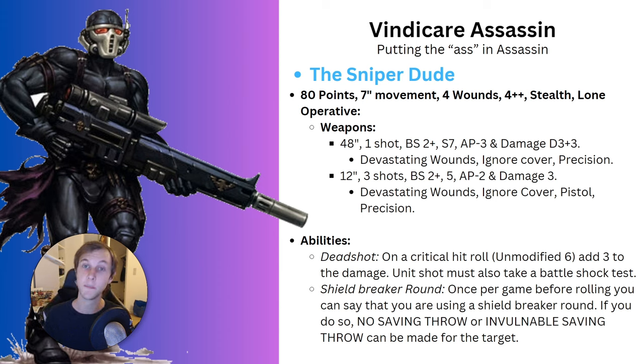You can take two Assassins - an Eversor and a Vindicare for example - but not double on any one of them. He moves 7 inches, has 4 wounds and a 4-up invulnerable save. He also has stealth, lone operative, and infiltrate. He has a Sniper and a Pistol. He also has a melee weapon, but if you're in melee with this guy, things have gone way wrong.